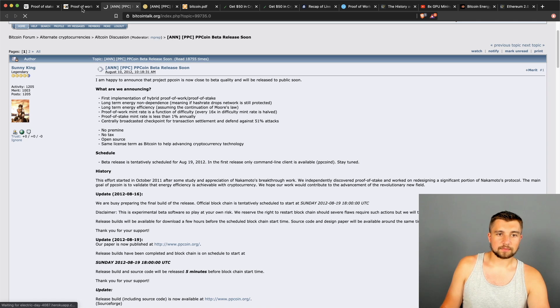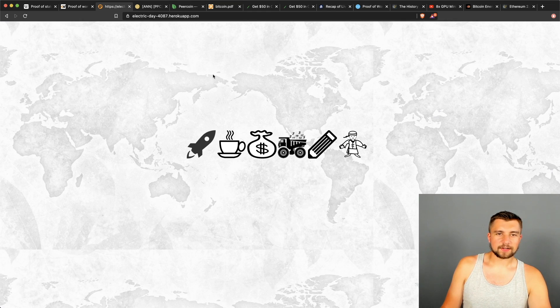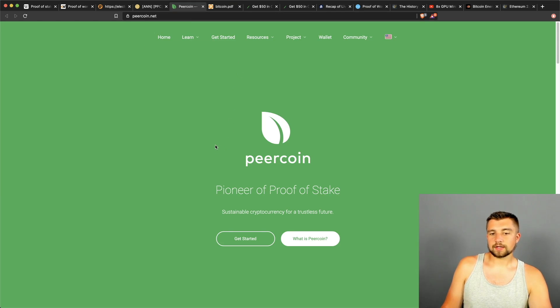This is a bold post from the Bitcoin Talk forum from 2012. It's referencing Primecoin, but at least it ended up as Peercoin, which was the pioneer of proof of stake.